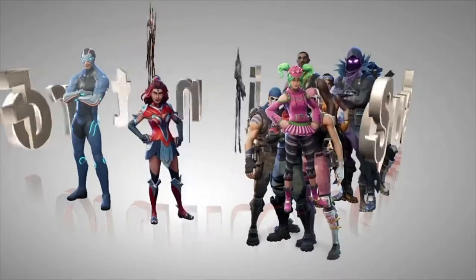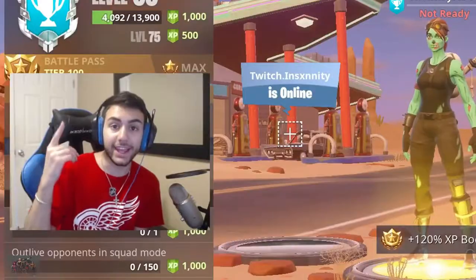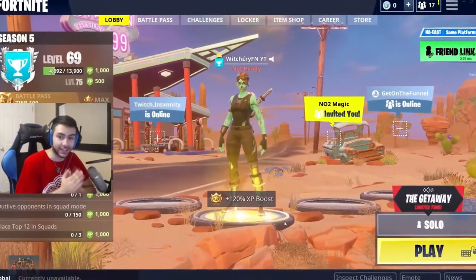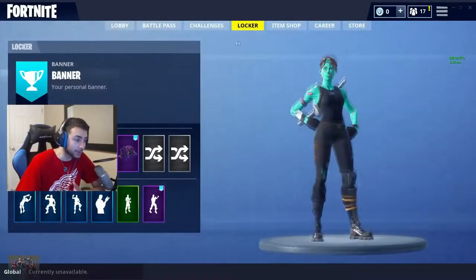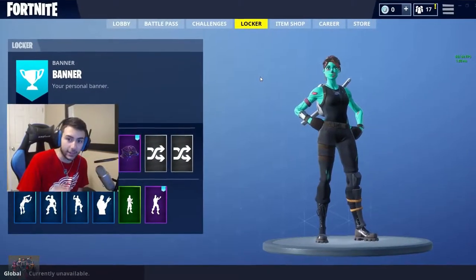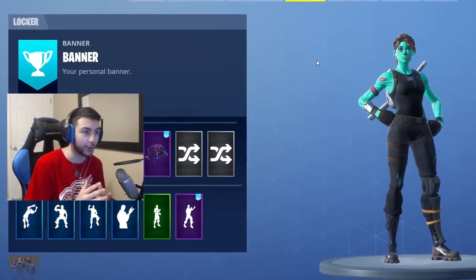Hey guys, today I think we have the craziest custom skins video yet. As you guys see by the title, today we get the real female skull trooper in Fortnite and a llama back bling which is literally like the cutest thing in the world. If you see it you'll literally die. I don't know how my friend got this for me but the dude is literally the biggest hacker ever.